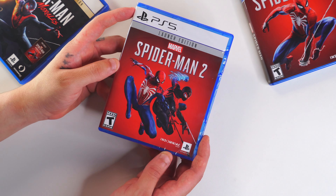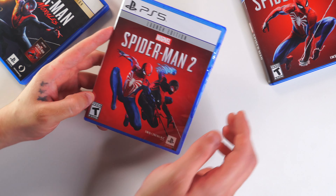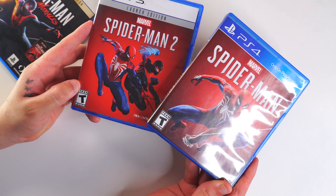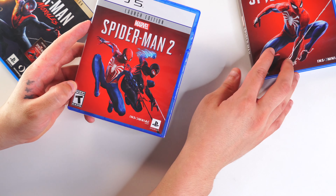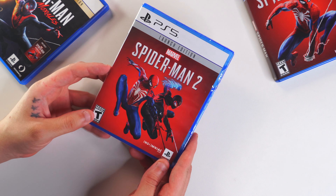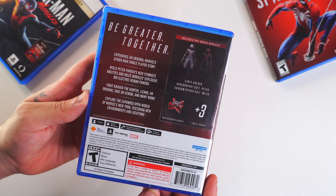Right here we have the front of the box — launch edition. Pretty simple artwork, kind of follows the same formula as the original, same colors and style. So nothing too crazy, and that's the front of the box. Going over to the back, you have some more details.